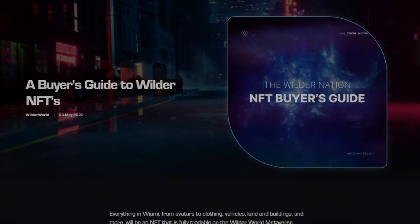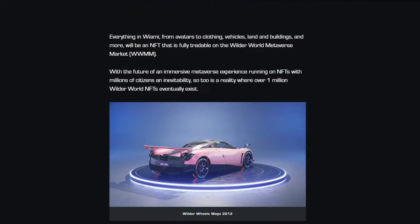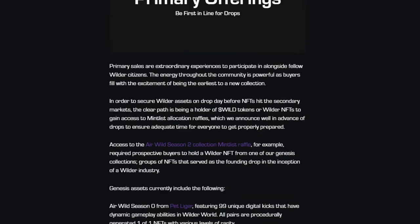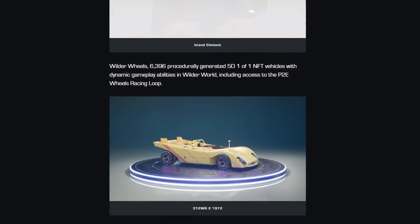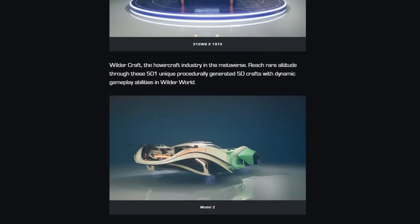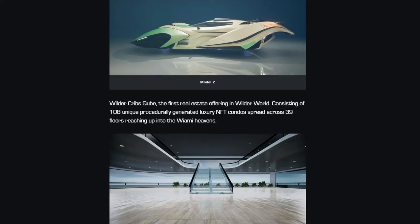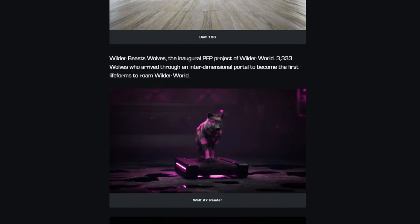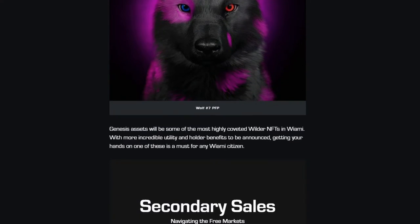If you would like to get whitelisted, Wilder World's foundational NFTs are what you are going to need as they are your ticket to the next round of NFT mints. It has recently been revealed that owning up to 3 Genesis Wilder World NFTs from the various releases will greatly increase your chances with future drops. The Genesis models consist of Airwild Season 0, Wilder Wheels 6396 models, 501 Wilder Crafts, Wilder Cribs Cube, and lastly Wilder Beast Wolves. So if you don't want to get caught up in the race on the secondary market, you best make sure to get your hands on those Genesis models.